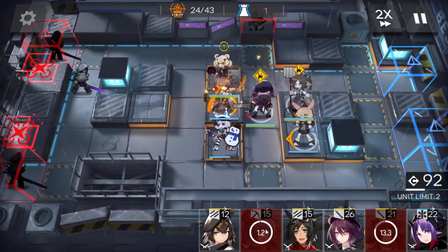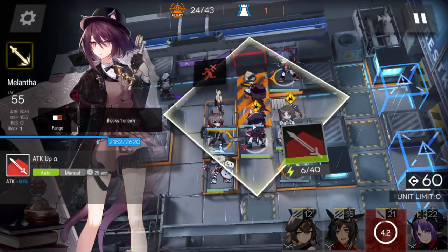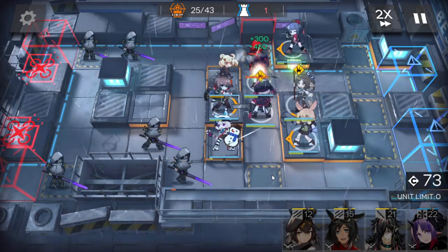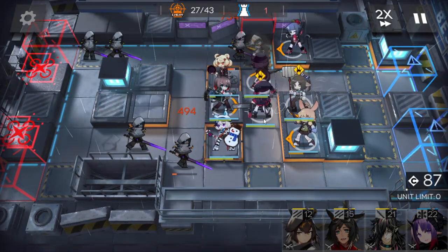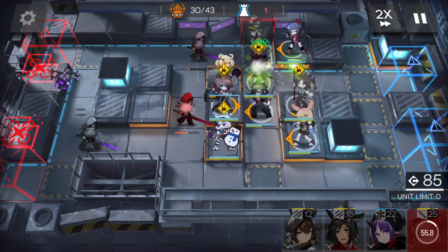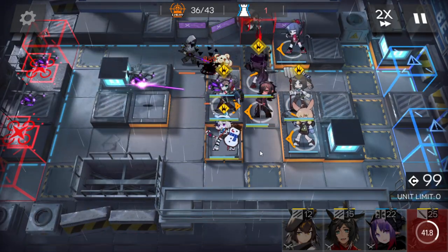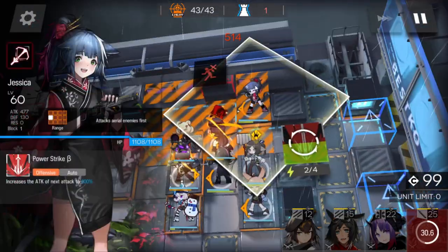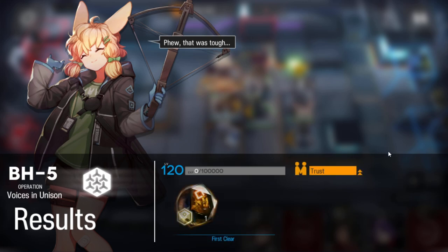Heal here — okay, now we can do it. Remember to deploy the sniper first and then the duelist guard here, so the caster will prioritize attacking that one and we just keep healing. If you want, you can switch this one to ranged so we can kill the drone faster later. Activate the skill here, kill here as well — okay, last enemies. Here we go — pretty simple, pretty simple, pretty simple.